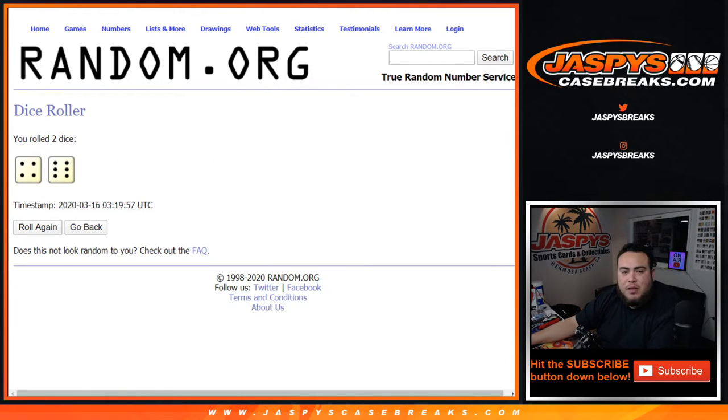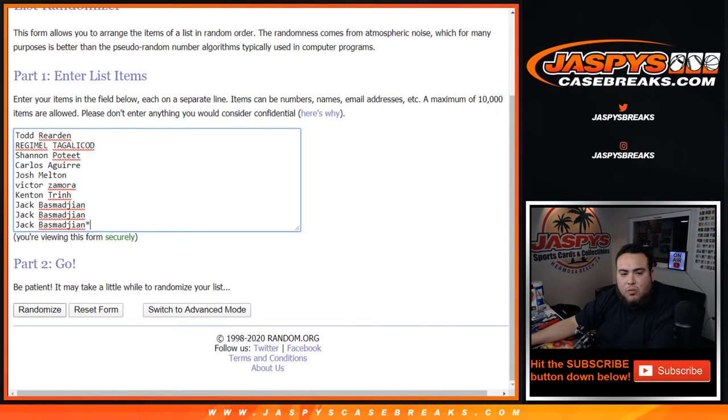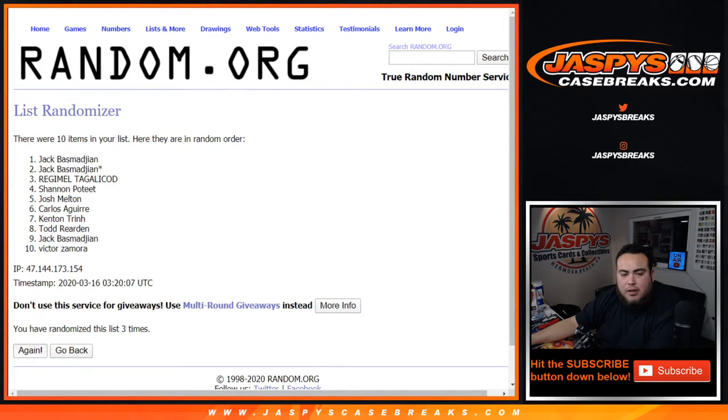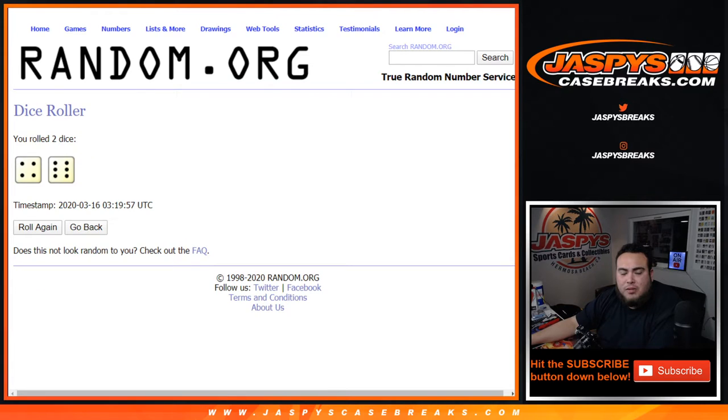Let's roll the dice. We have a 4 and a 6 — 10 times. 1, 2, 3, 4, 5, 6, 7, 8, 9, and 10. 10 times — 6 and a 4.